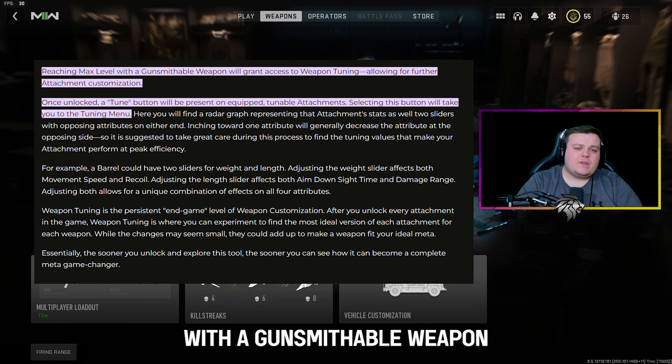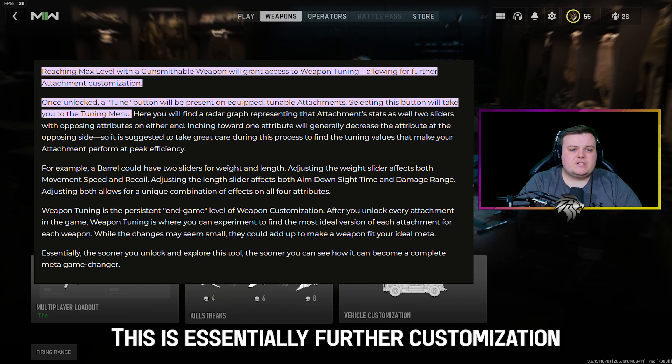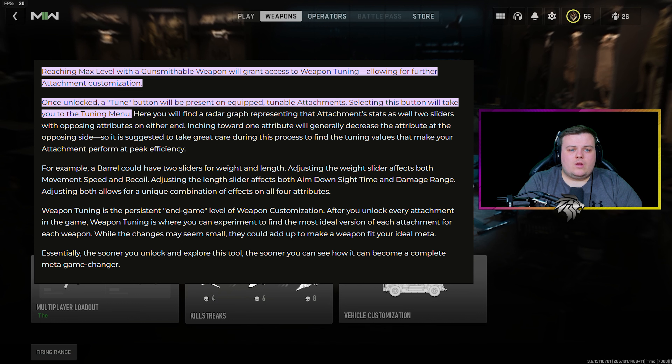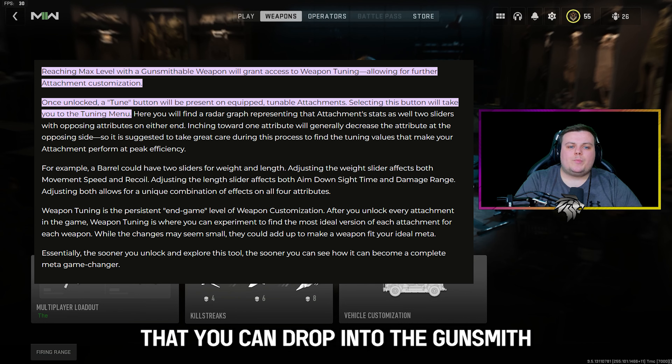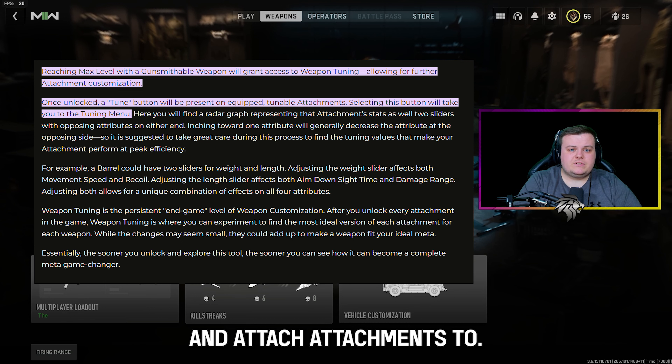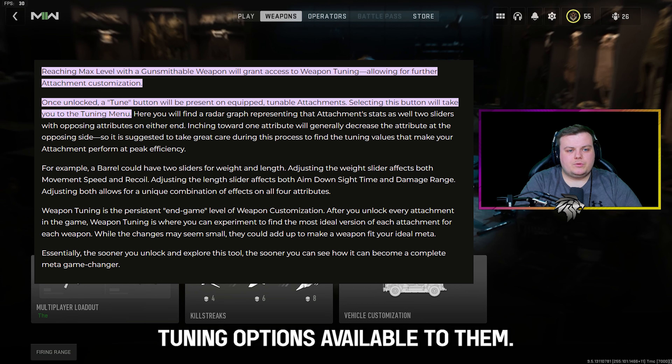Reaching max level with a gunsmithable weapon will grant access to weapon tuning, and this is essentially further customisation for your attachments. When it says gunsmithable weapon, that means any weapon you can drop into the gunsmith and attach attachments to, so melee weapons and launchers will not have any weapon tuning options available to them.